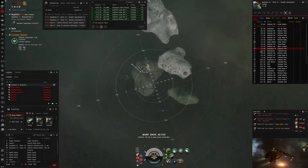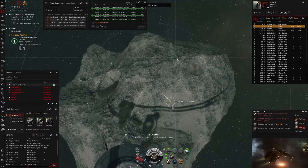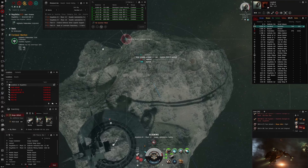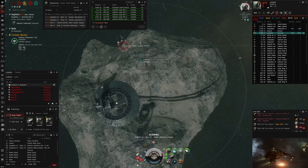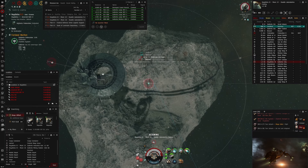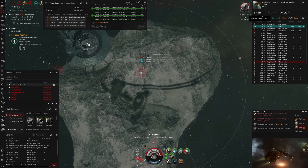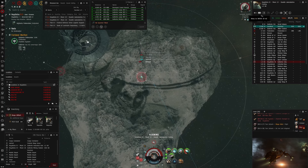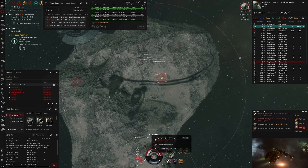Next fight I am sliding in on an Incursus. I immediately align out because I know he's double-web fit, so I try to pull some range to get transversal and get good hits while he is out of void range. This pilot actually contacted me and wanted a 1v1, and of course I accept. I align out and I'm ready to warp off in case it gets too hot. I overheat my weapons and start tackling. He's orbiting me but every time I get a few hits in, so I'm slowly getting through his armor. I still have a lot of tank left so I'm pretty confident. I turn off heat on my AB because I almost burnt it out. Cap is getting an issue so I turn off my armor repairer, but almost immediately reactivate it because I need the tank.